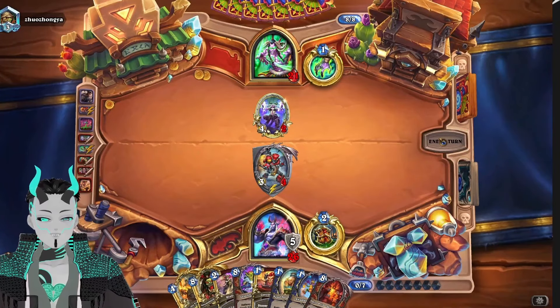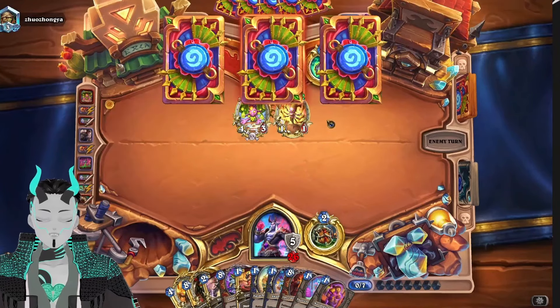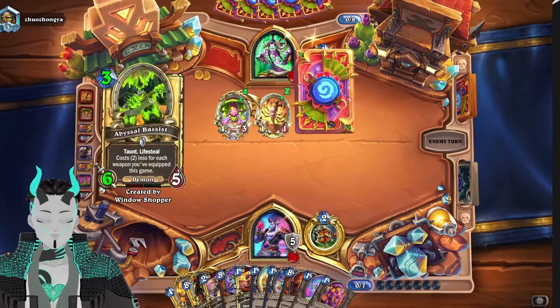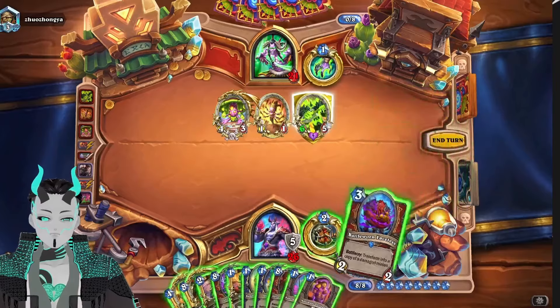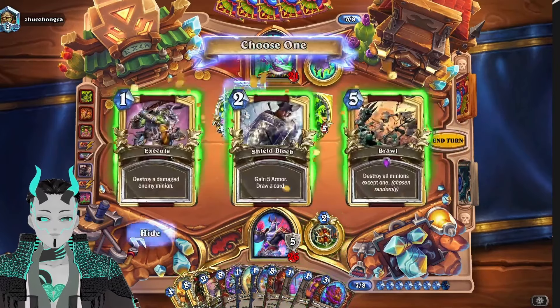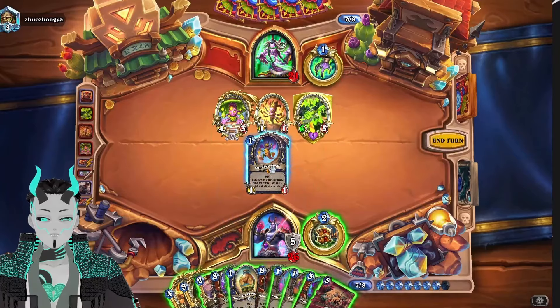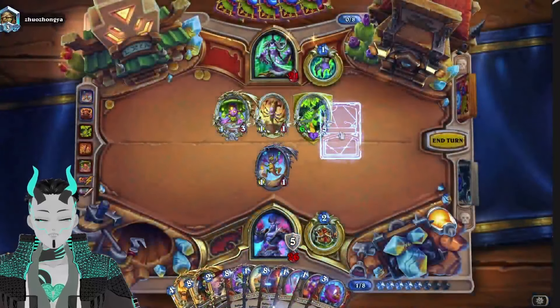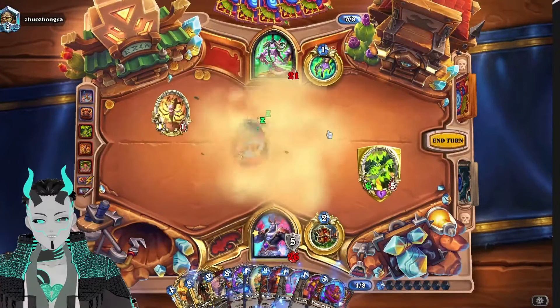All we gotta do is slam down Shutter Block and then clear out Shutter Block. So it's going to be a three-turn combo. Hopefully we don't lose before then. Grab Brawl, slam down Shutter Block, and hopefully fingers crossed Shutter Block somehow survives — it's a 1 in 4 chance. I very much doubt it, but you never know. CCG surviving isn't the worst option.